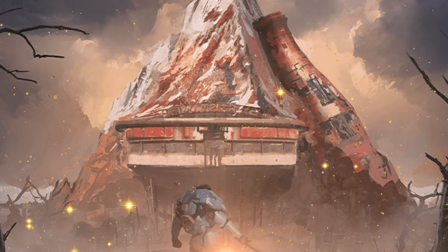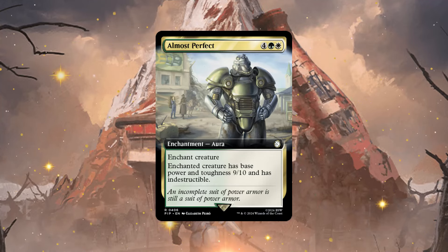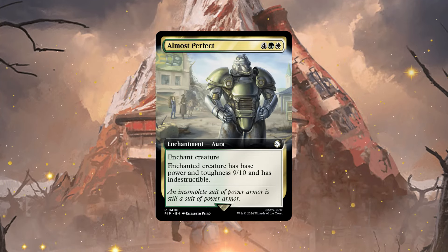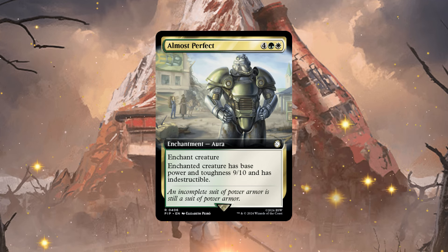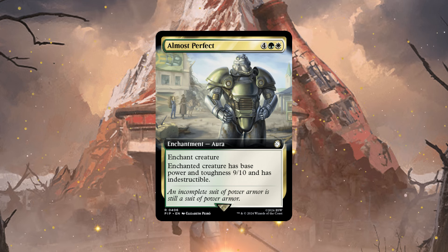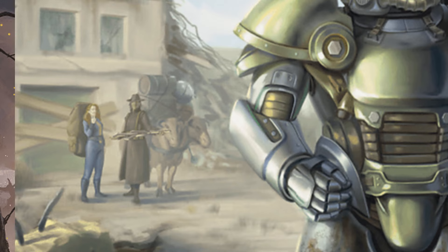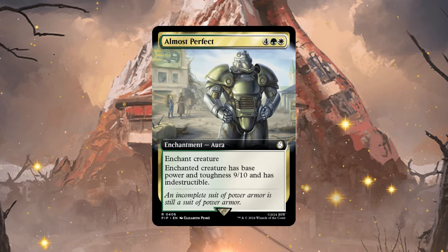The next aura I want to talk about is Almost Perfect. For four mana in Selesnya colors, enchanted creature has base power and toughness 9/10 and has indestructible. The flavor here is pretty obvious — since it's Almost Perfect it's a 9 out of 10 rating. I think the people in the card art are shocked because the armor is 9 out of 10, meaning something's probably missing — making it not quite perfect.